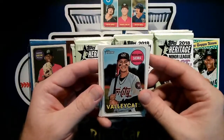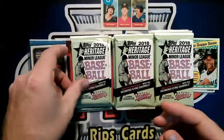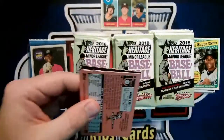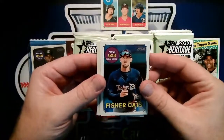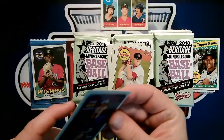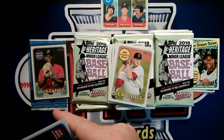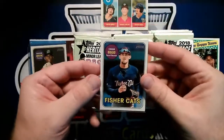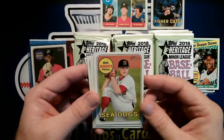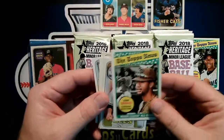Miguel Angel Sierra — Valley Cats, Tri-City Valley Cats, that's with the Astros organization. Cavin Biggio — Fisher Cats! I like the Hunter Green, but Cavin Biggio would have been a better auto — I didn't expect to find him in here. Good card there. Cavin Biggio is definitely another recognizable name, not only because of his dad. Mike Shaun — Sea Dogs.